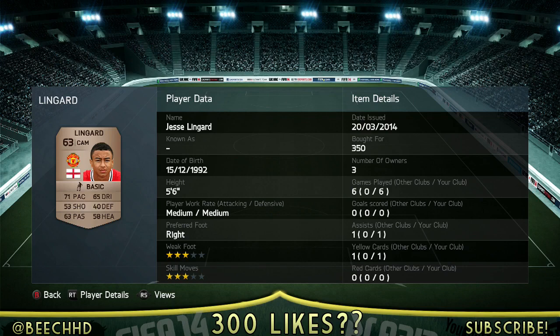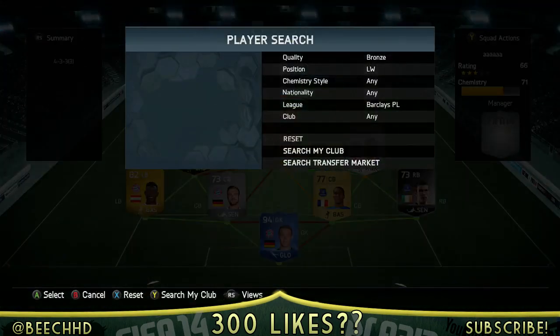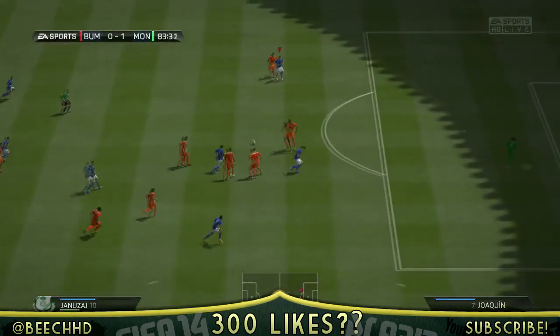Then we have the inform bronze, which is 84,000 coins for inform Januzai - fairly decent, two goals in six games and two assists as well. All the goals were pretty much dominated by the striker who you'll see in a minute. But other than that he was okay, whipping in crosses all the time trying to get his assists. He grabbed two goals but only one is included because the other was pretty much a tramp goal.